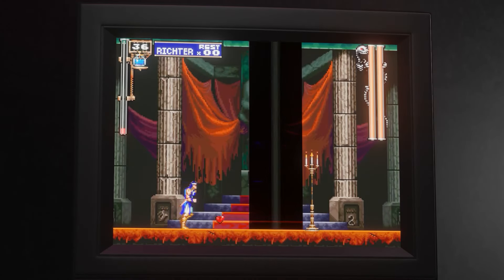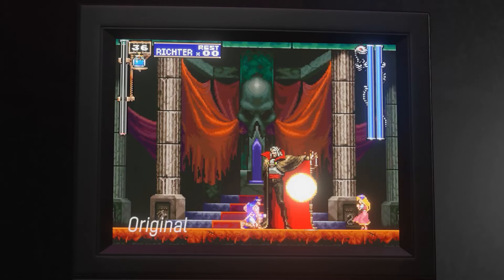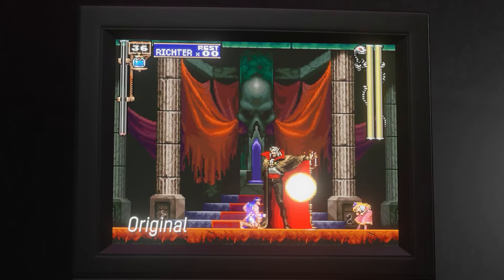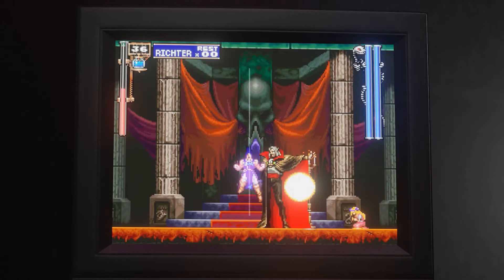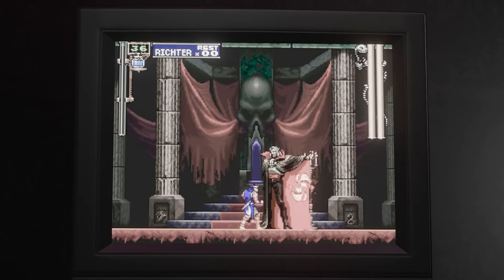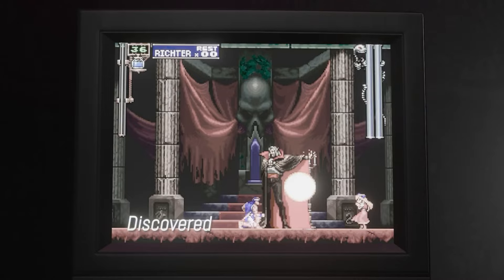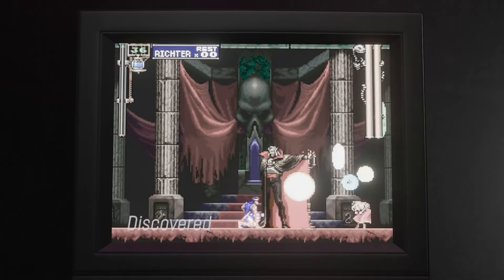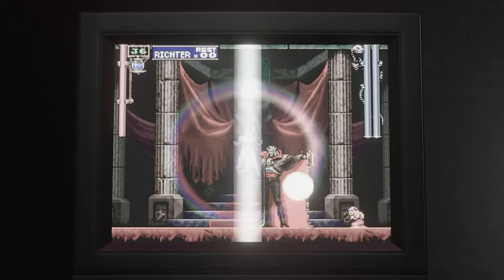In the prologue stage, Maria pops in to help Richter if he loses his entire life bar. She screeches something before casting a spell to fully cure him. It seems that an alternative speech sequence was recorded. It was likely replaced because the sentence doesn't quite make sense in the context of what's happening.